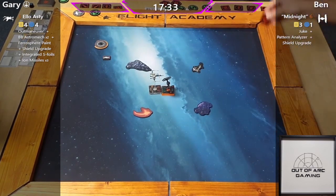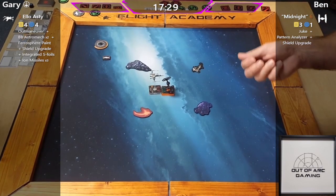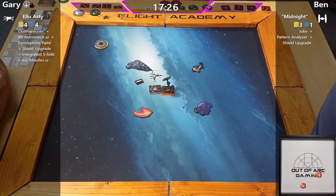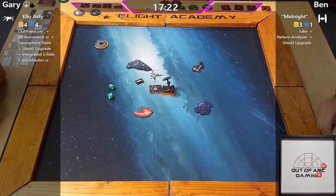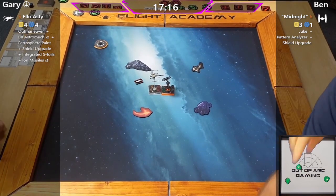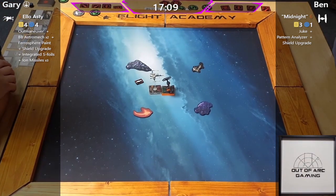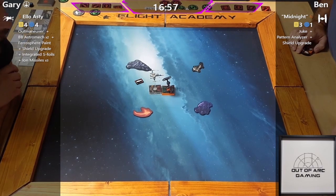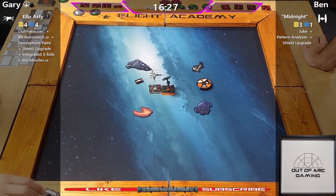This bump is not so good for Ben — it's not actually beneficial for either player, but it's not terrible either. A hit and crit is pretty good, until Gary rolls hot dice and gets double evades — absolutely outrageous. There's an evade in response. Ben's got that target lock but he doesn't really want to spend it.